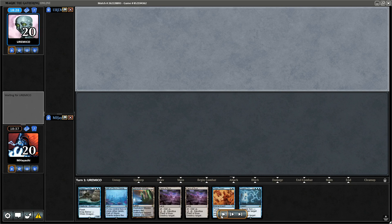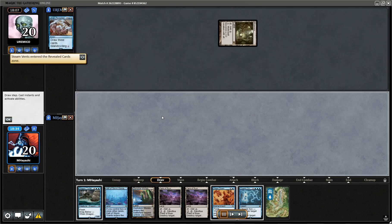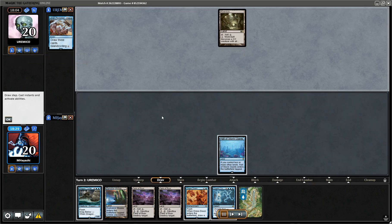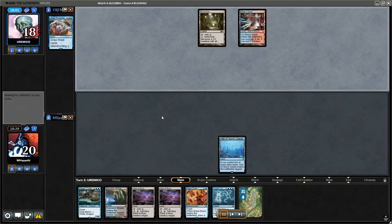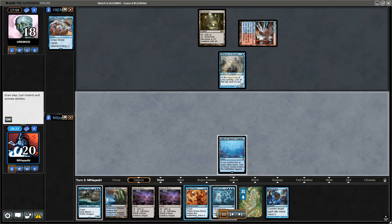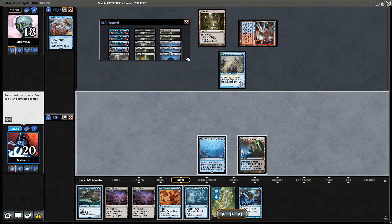This hand is a reluctant keep — it's a headache so I'll be a lot more worried about the interaction. Oh yeah, I forgot to go over the sideboarding. I made a huge mistake — I took out Blast Zone because even though I put them on Faeries before, they didn't play Delver.